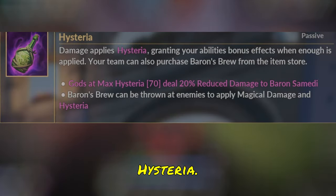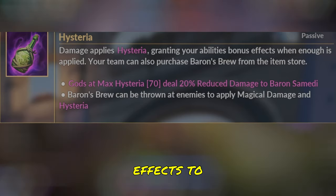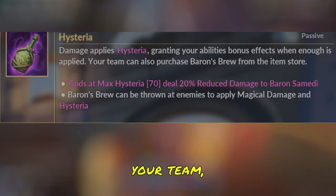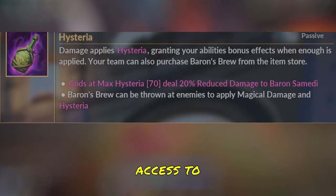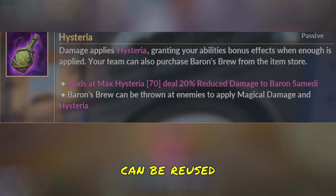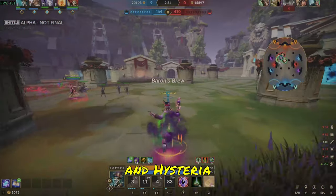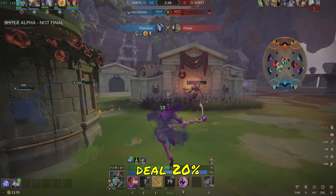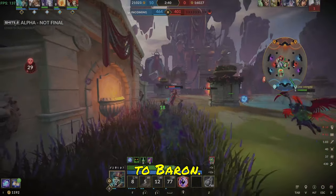Baron's passive is Hysteria. When Baron damages an enemy, he applies Hysteria, granting bonus effects to your abilities when enough Hysteria has been applied. Also, when Baron is on your team, anyone on your team has access to Baron's Beru, which restores health and mana, and then can be reused again to apply Magical Damage and Hysteria to an enemy god. When gods are at max Hysteria, they deal 20% reduced damage to Baron.